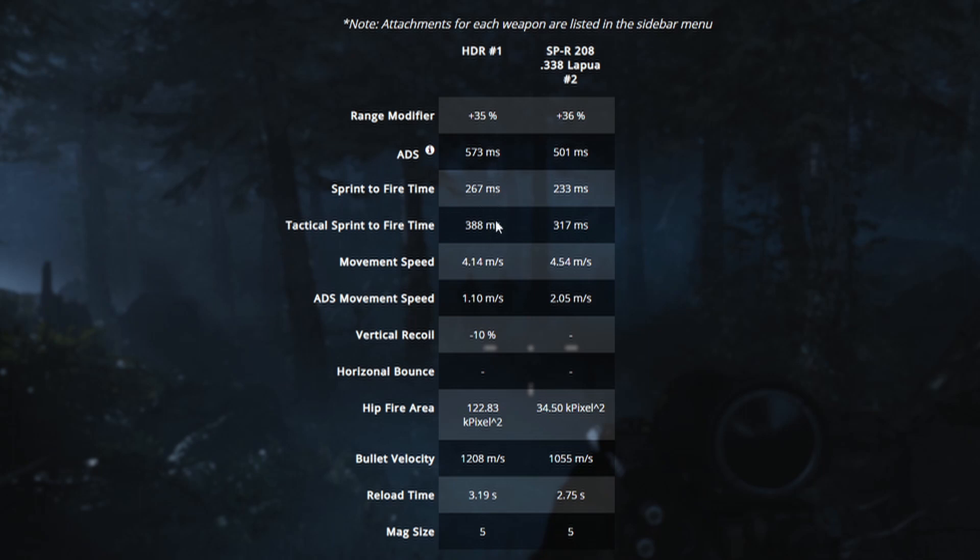Movement speed is interesting — while aiming and getting your weapon ready the HDR is slower, you actually run faster with the HDR, which seems weird for such a big sniper. ADS movement speed is also faster with the HDR. For vertical recoil, there is a lot less recoil with the HDR, which makes it easier to get follow-up shots. For hipfire, the HDR is 122 compared to the SPR's 34. For bullet velocity — the speed the bullet travels to hit the enemy — the HDR is 1,208 meters per second versus 1,055 for the Lapua, so the HDR is easier to hit with. The SPR also has a slightly faster reload time.